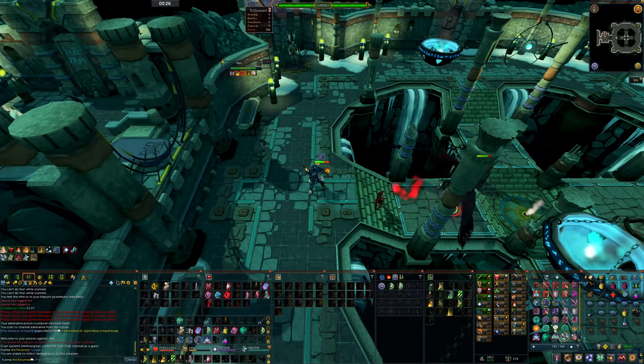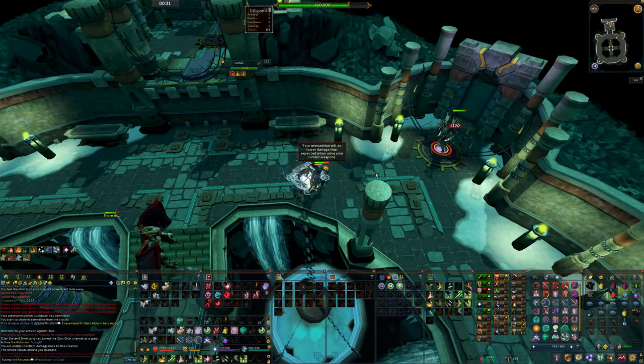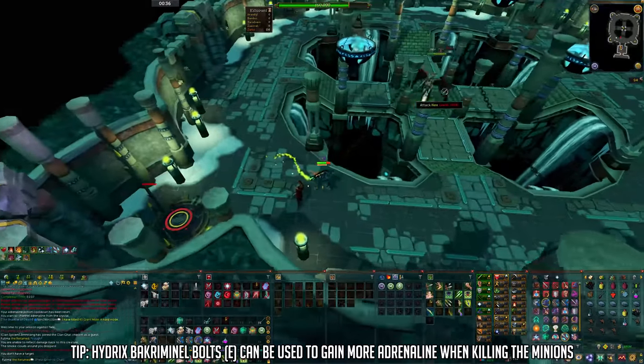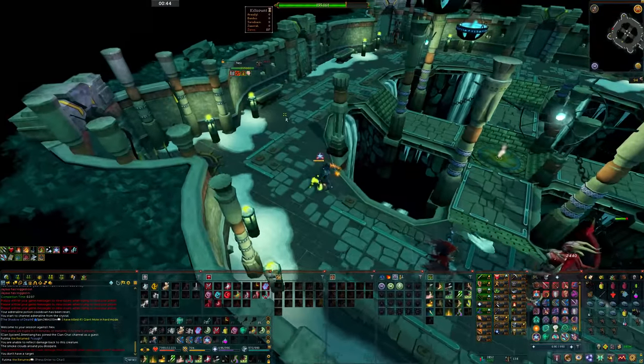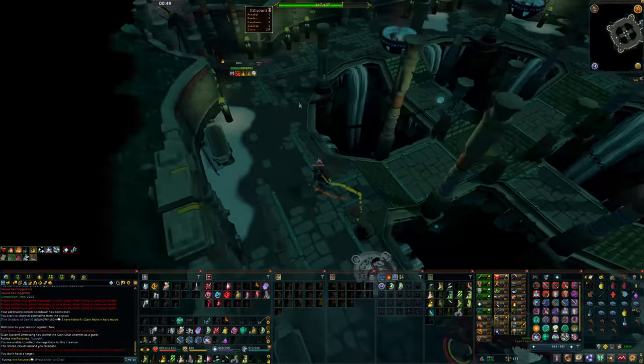With a lower tier gear setup, you won't get her down in one rotation especially without overloads. If you don't have Greater Ricochet or the Caroming 4 perk, you'll want to use both your Bleeds on the minion and then use Rapid Fire to get the minion down and move into the shadow phase. You can also use Hydrix bolts to get some adrenaline when killing the minion. Once I hit Nex again she'll hop over to the shadow phase. I put on soul split and spam my ability bar to start getting into the phase quickly, running around while hitting her to keep my distance and avoid the bleed mechanic and shadow traps.